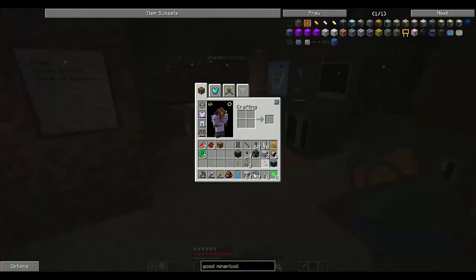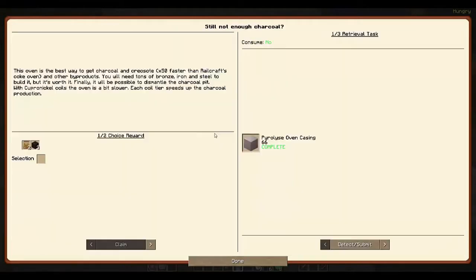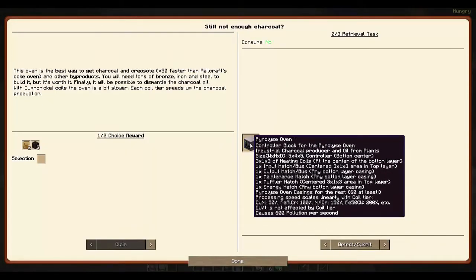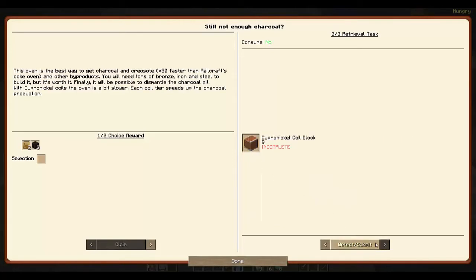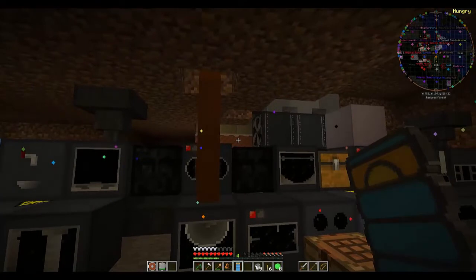I was also able to make all 66 of my Pyrolyze oven casings, so the next thing to do is to make that oven controller. I'm also going to need to make an input hatch, an output hatch, a maintenance hatch, a muffler hatch, and an energy hatch - and those all need to be at MV level, not LV level. So I'm going to be making five new blocks to go with the rest of the oven, in addition to nine more cupronickel coil blocks, so that I can continue to use my EBF over here and have that Pyrolyze oven.